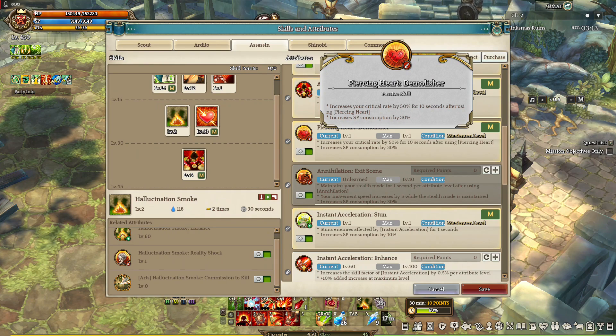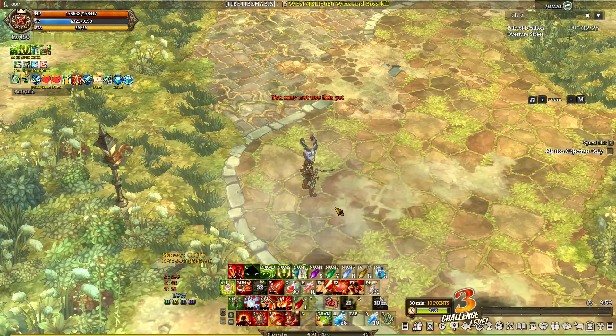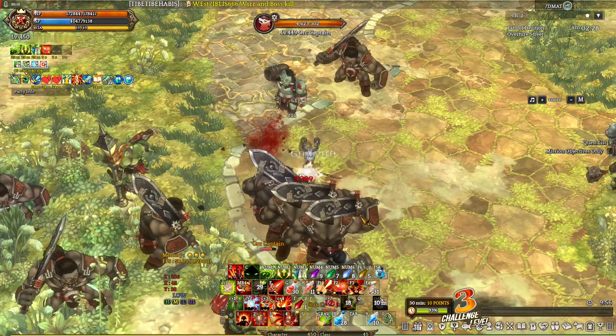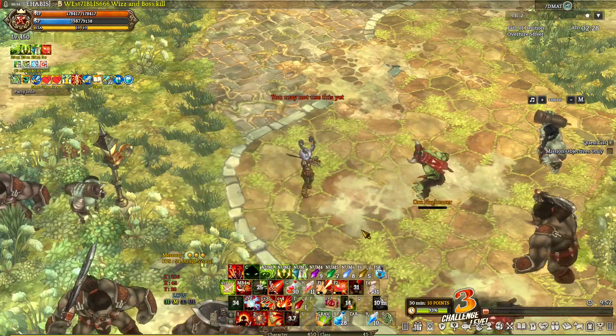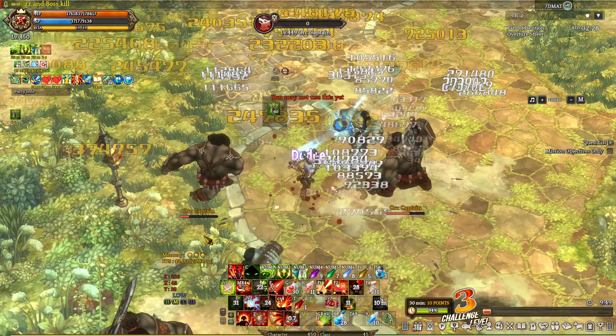It's a pretty good skill, especially with the right class combination. That's Assassin — a pretty good class that works with every build. Savor it, because IMC plans to nerf this one. And now, the last class: Shinobi.